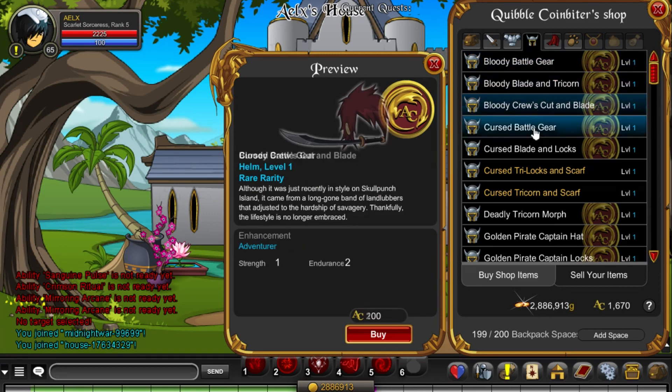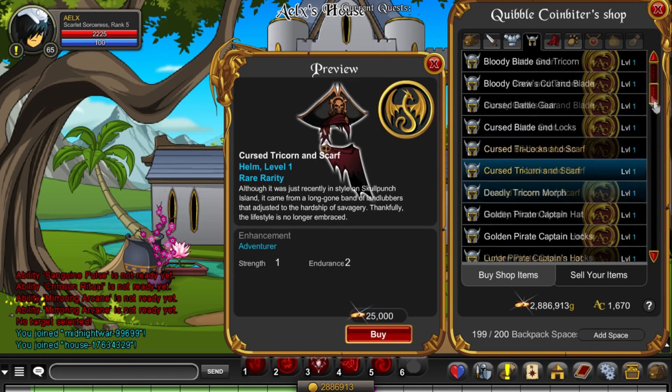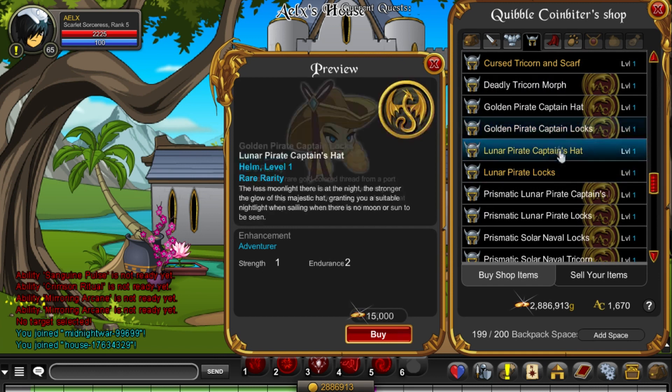Now here are the Helmets. Really awesome things. It's got like a cool scarf. Couple of Legend items. Mostly Adventure Coins tagged, of course.